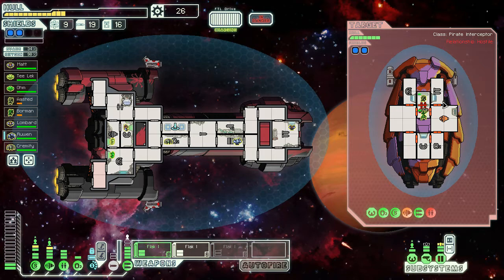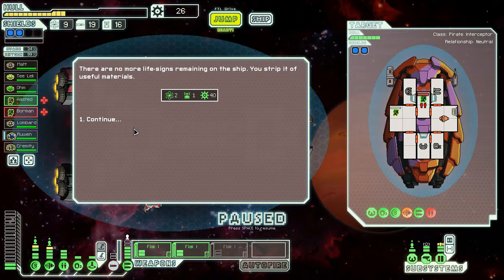It took me a while to realize that the weapon system is directly on the head of the ship — like they're on the phallic region, which is probably the best thing ever. And then the artillery system is in the shaft, so when the artillery system is ready to fire, you're just ready to let it all go.